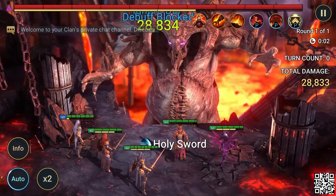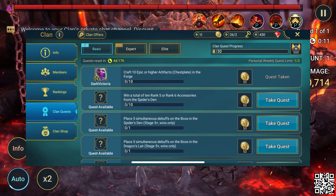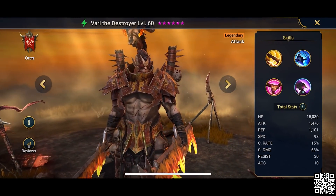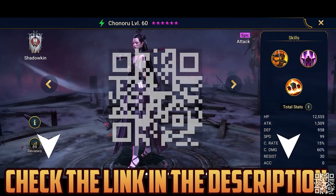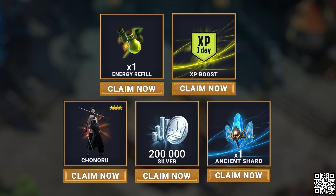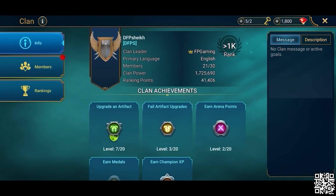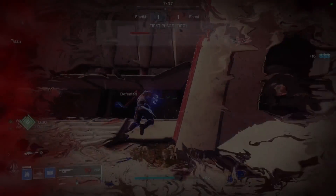New in Raid this month: brand new clan features including new quests, benefits for clan members, and a new clan shop with powerful items. There are also new champions from fragments in the doom tower and loads of events. Click the link in the description or scan my QR code to get a huge head start — you'll receive epic hero Chonoru, 200K silver, one XP boost, one energy refill, and one ancient shard. Rewards available for 30 days for new players only. Find me in-game as DFP Sheikh.